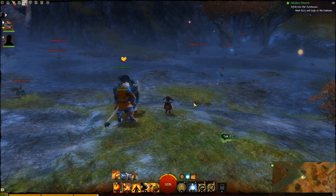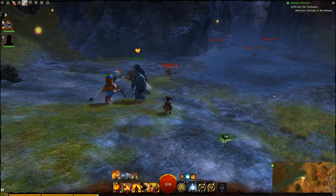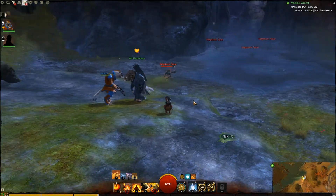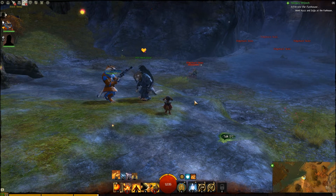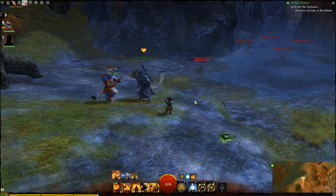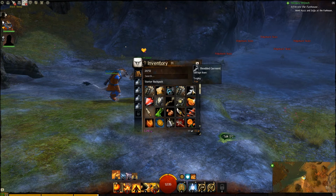Pistol and a rifle. That's what I've been waiting for right there. I totally forget where the one with the staff and the scepter was. Didn't I buy it? Didn't I buy the scepter?